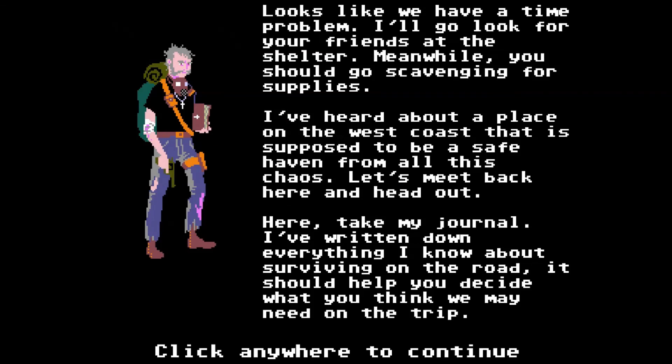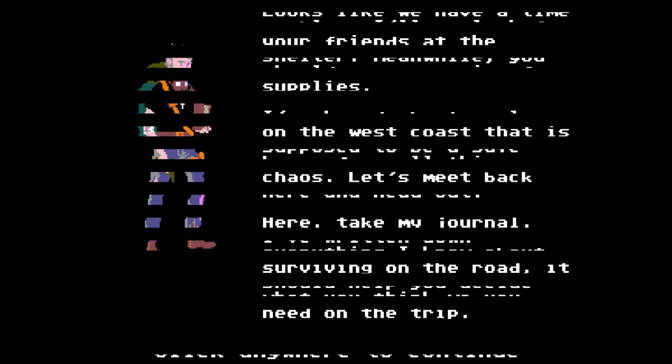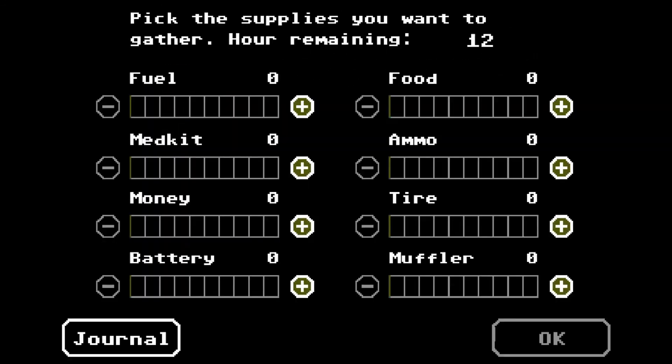Your arm doesn't look that broken. Maybe if you put down that fucking Bible one of these times. Looks like we have time for a problem — there's always time for a problem. I'll go look for your friends at the shelter. Meanwhile, you should go scavenging for supplies. I've heard about a place on the west coast that is supposed to be a safe haven from all of this chaos. Let's meet back here and head out. Here, take my journal — I've written down everything I need to know about surviving on the road. It should help you decide what we may need on the trip. Pretty nice guy giving me his journal. Pick the supplies you want to gather. Hours remaining: 12.